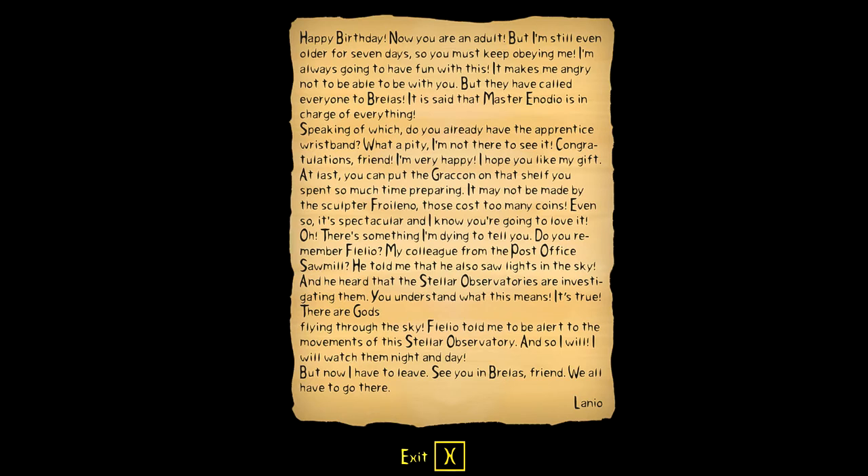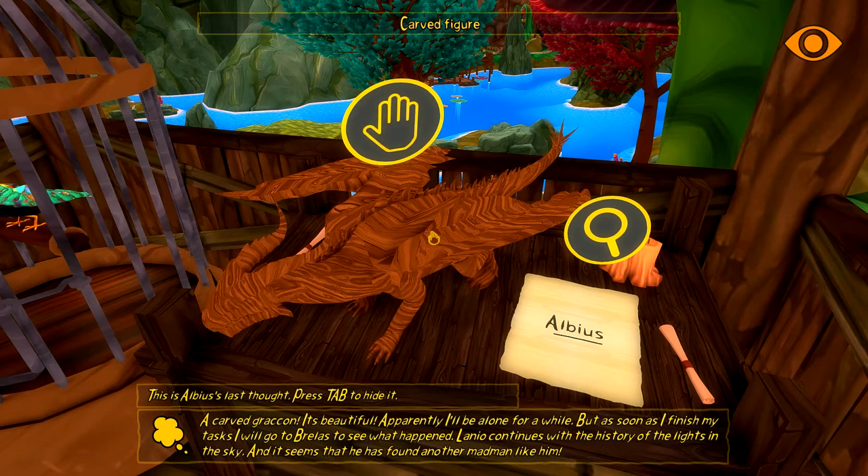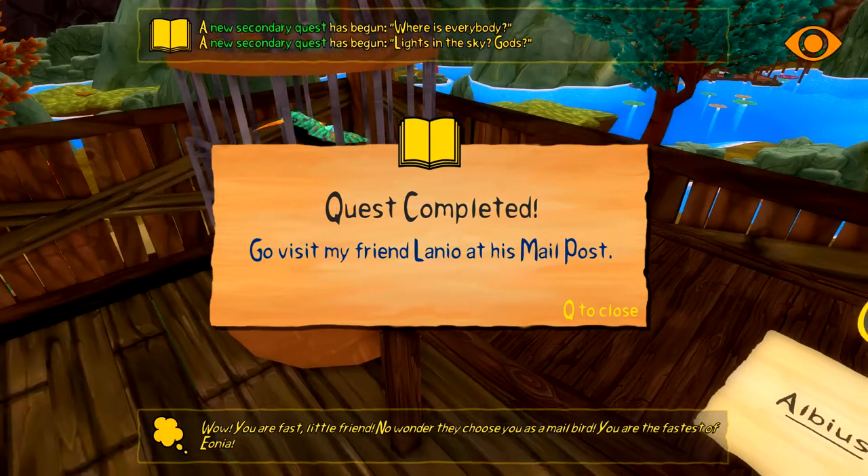Gods in the sky - that is something we need to find out about. A carved Grakon - it's beautiful apparently. I'll be alone for a while but as soon as I finish my tasks I'll go to Preilers to see what happened. Laneo continues with his story about the lights in the sky and it seems he's found another madman like him.